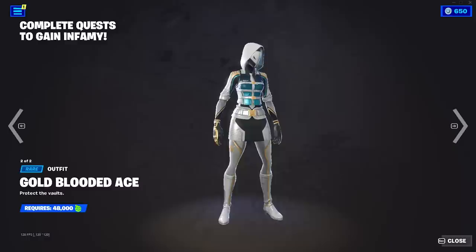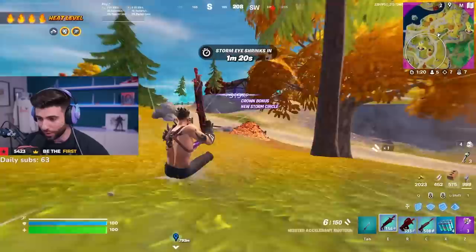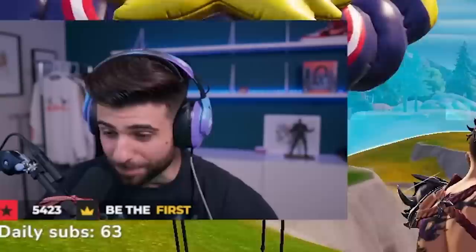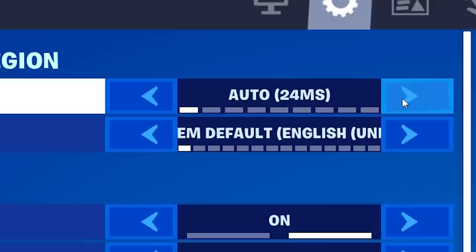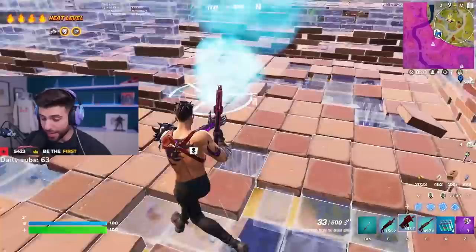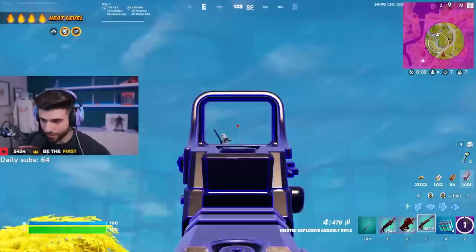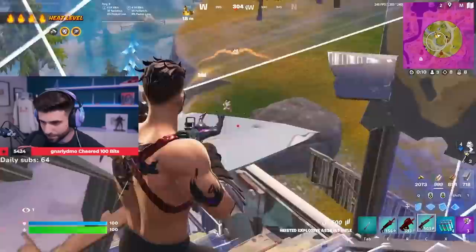There's a whole battle pass associated with the heat level that you can unlock, and there are some free cosmetic skins. You have the next 13 days pretty much to complete all the quests relating to the heist. You might've noticed something — on the top left I have zero ping. Fortnite has released NA Central servers, based out of Dallas, Texas. I'm in Austin and I have zero ping right now. All competitive events for Fortnite Battle Royale will now be on NA Central. My health is just going back up on its own — I don't even need to heal.